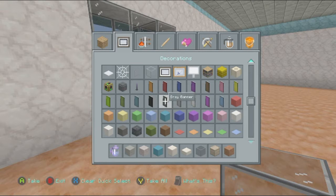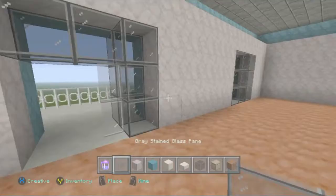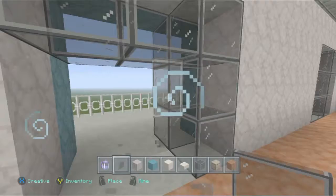Then what I'm going to do is get out some black stained glass panes — if I can find them — some black stained glass panes to be exact. I'm just going to do that to represent that this is kind of a sliding glass door that you can open up and exit. I got out some gray stained glass panes by mistake — I was like, that looks a little light to me. The black ones are much better.